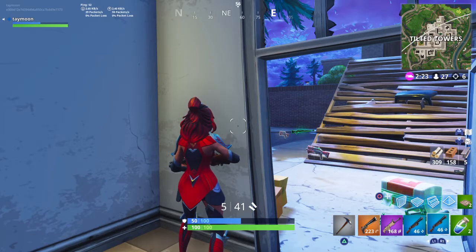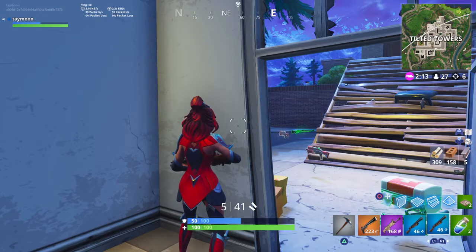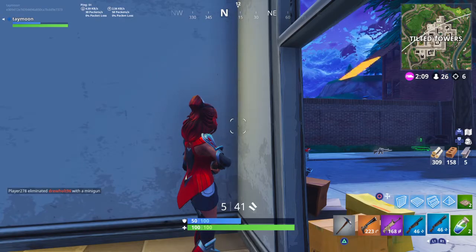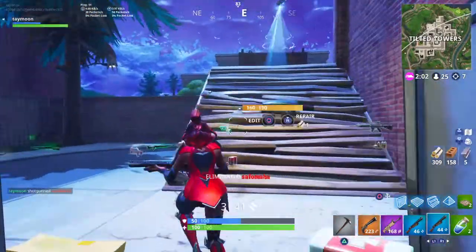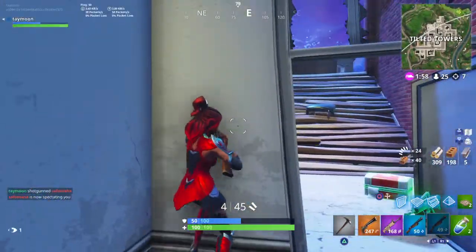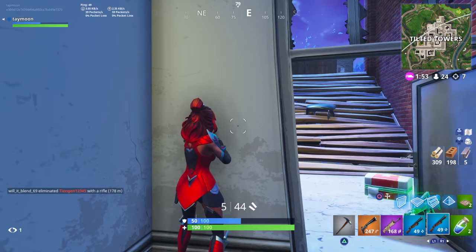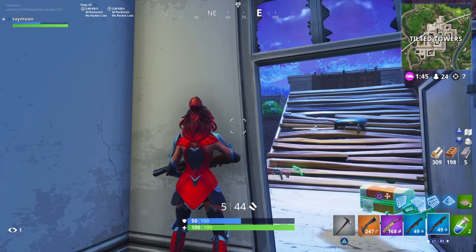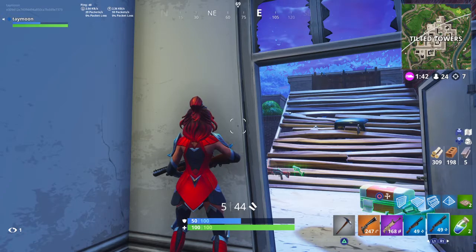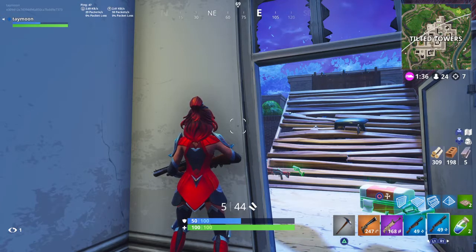That's the best way to do it — go to Dusty Divot, get some kills, open some chests, look for an SMG and get kills with it there. Go to Loot Lake and dance with four people on the new dance floor. That's basically it — I'll see you guys next time. Don't forget to subscribe, turn on notifications, comment notification squad below, drop a like, and I'll see you next video. Peace.